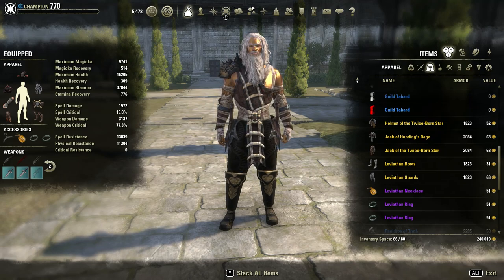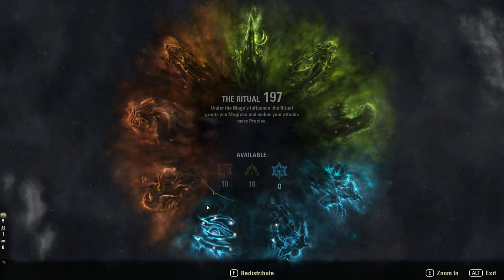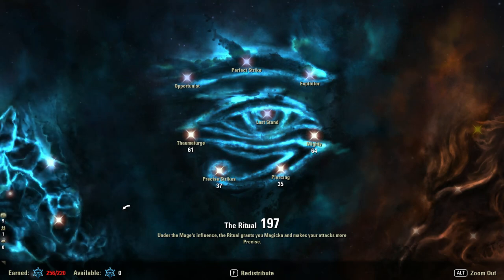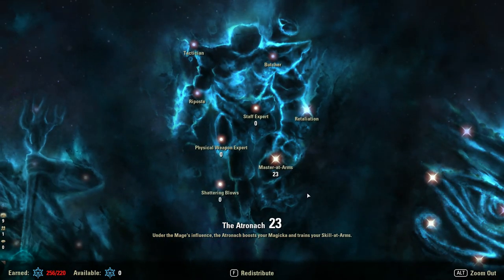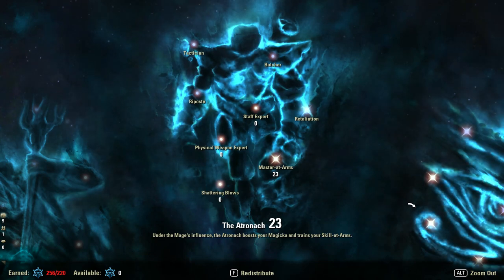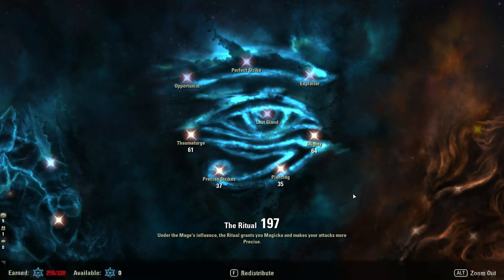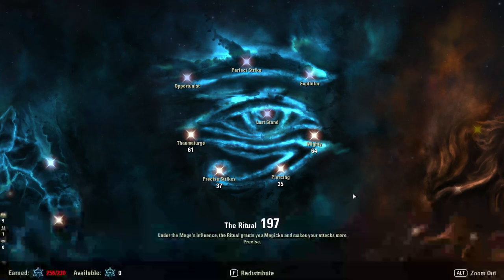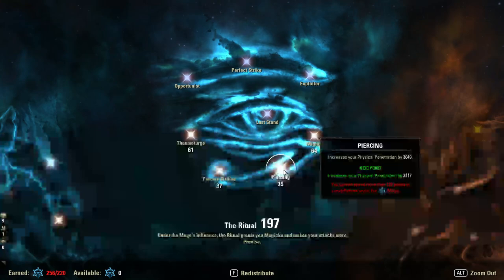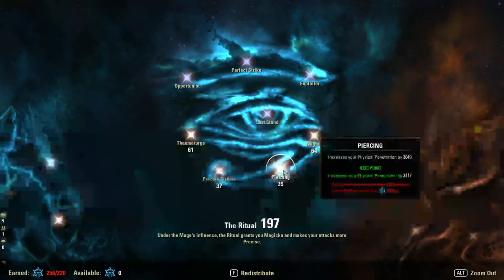On to champion points. For the blue tree I'm running 23 Master at Arms. This isn't going to be optimal for every situation and you'll need to keep adjusting, but it's a really good starting point for most content. With 35 Piercing, you might look at that and say it's too many points — but you're spending it where it's needed and it gives the most damage in solo content. For VMA and four-man groups where you're not pulling full penetration, 35 Piercing will give you the most damage.